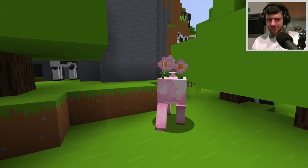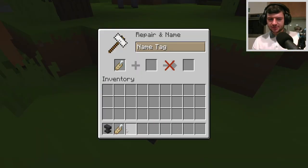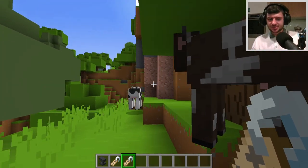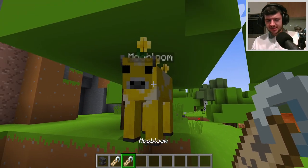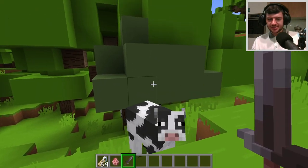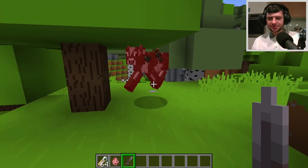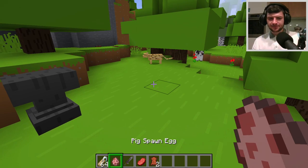You can also change the name tag to 'moo bloom' for the normal yellow variant. The only downside is it doesn't work too well with the physics mod I have installed — when you kill it, the pieces that break off just turn into a normal cow. It's almost like the cows are imposters. This will probably happen with the other mobs too.